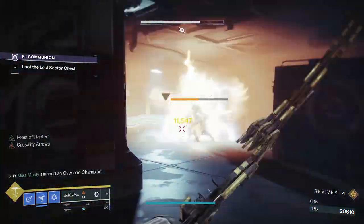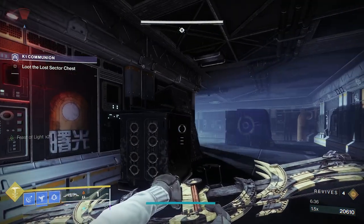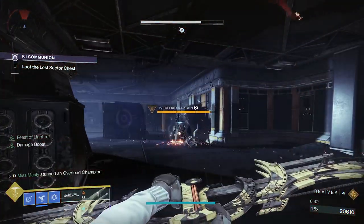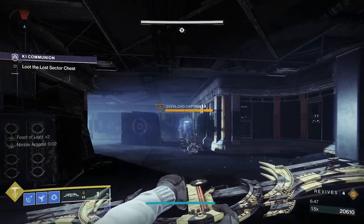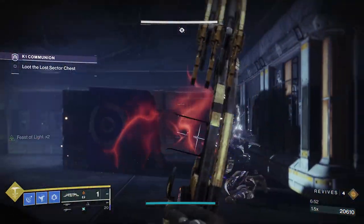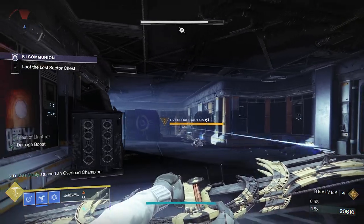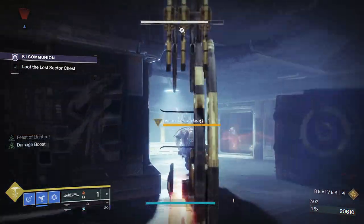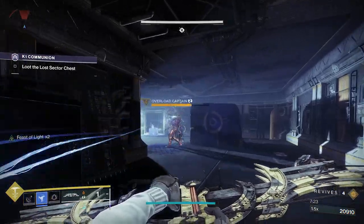Something important about champions: once you stun them with your bow, as they come out of stun they'll have a white ring — little white vines around their body. When those stop being white, you can stun them again. They have a cooldown period during which they cannot be stunned. So while they're stunned, hit them with everything you've got. If you have stasis, it can sometimes knock these guys out of stun as well.